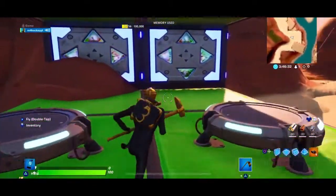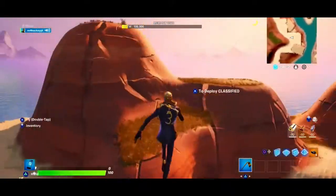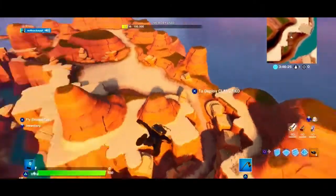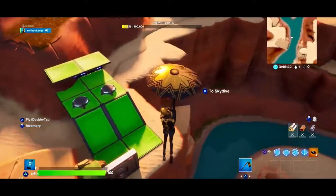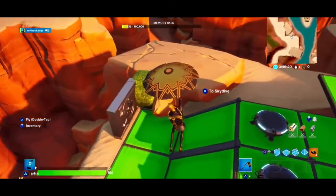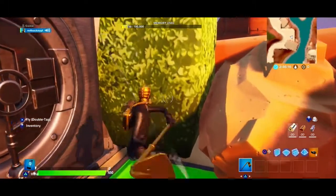We've moved up into Creative, now let's go see what Chaos Agent looks like skydiving and the ladder animation. Now let's see what the animation looks like for him harvesting wood, brick, and metal.